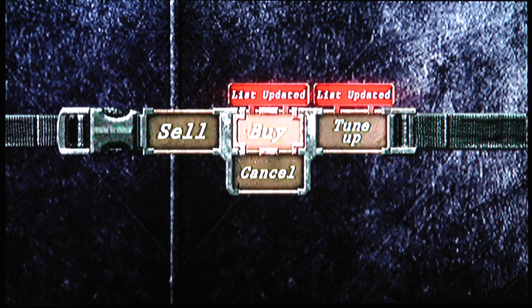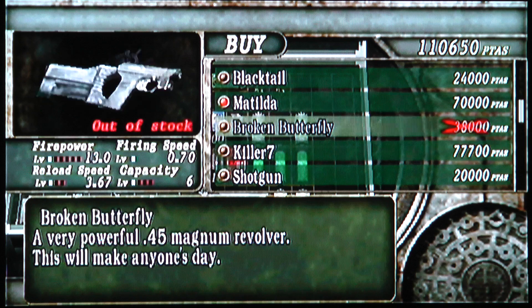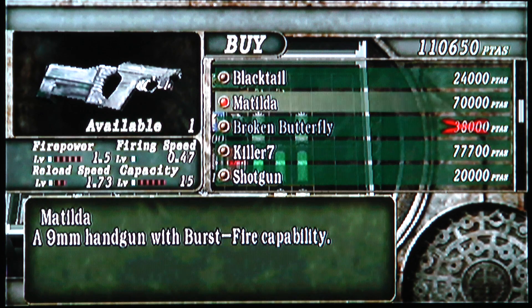They basically show you a merchant, and you got all this stuff. Everything seemed the same, but then you got the Matilda, which is new. It's basically a handgun, but it shoots like three bullets in a quick three-round burst. It's pretty powerful, but runs out of ammo pretty quickly.